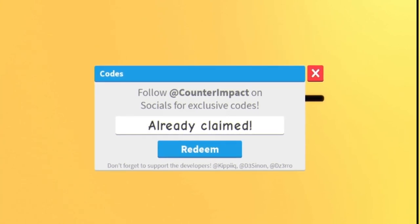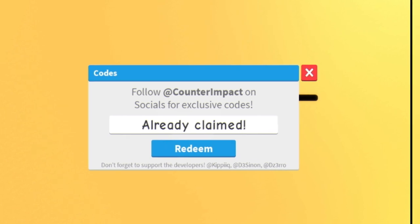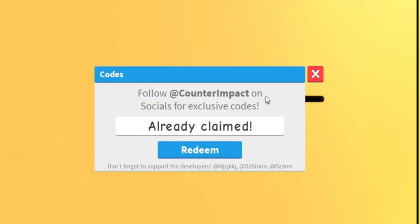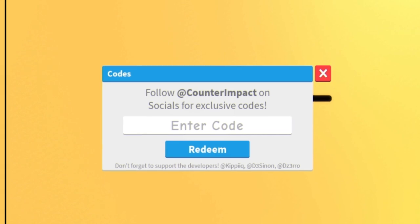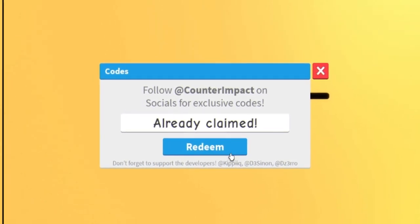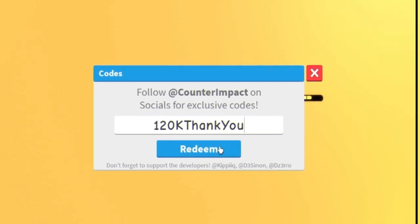The next code is 'legendary'. After that we have 'furniture', then 'house'. If I'm going too fast, feel free to pause the video. Then we have 'berries', then 'squads'. The code 'legendary' will give you a legendary color pod, which is quite cool. We also have 'three red colors' for two red color pods, then 'three colors'.